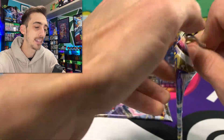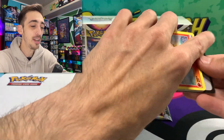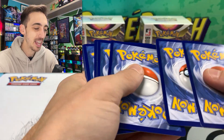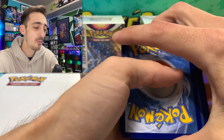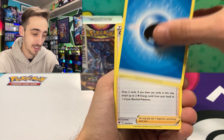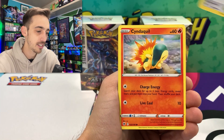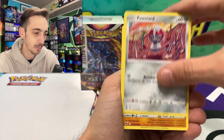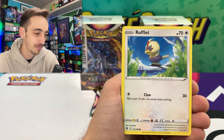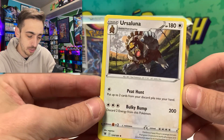We've got this Hisuian Samurott pack here. I'm kind of surprised we saw a Trainer Gallery right off the bat — I do have some more packs opening in the next video, so definitely click that subscribe button, don't miss that one. We've got Wishcash, Temple of Sinnoh, Cyndaquil, Hisuian Growlithe, Hisuian Voltorb, Rufflet — Absol in our Trainer Gallery spot, and a non-holo Ursaluna for the rare.